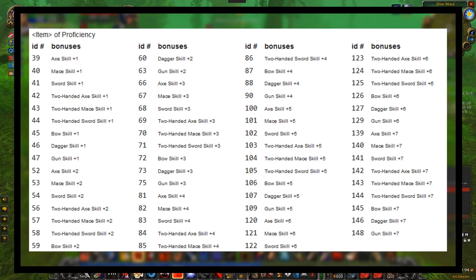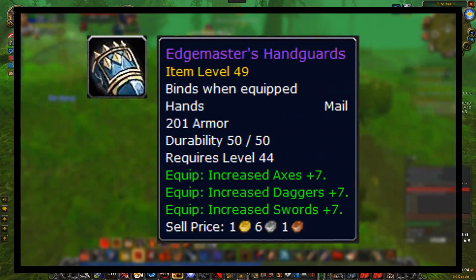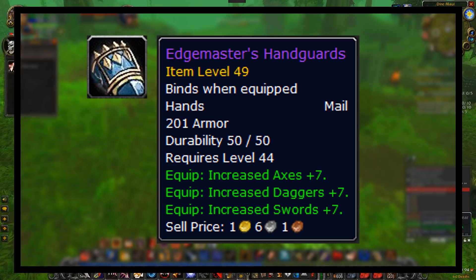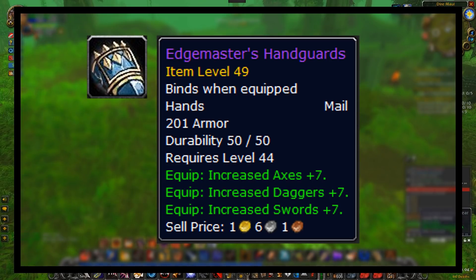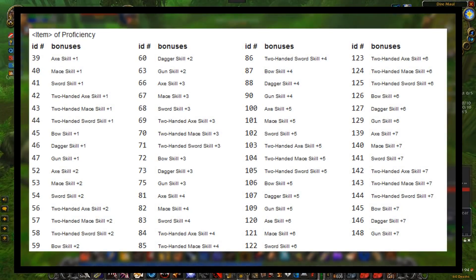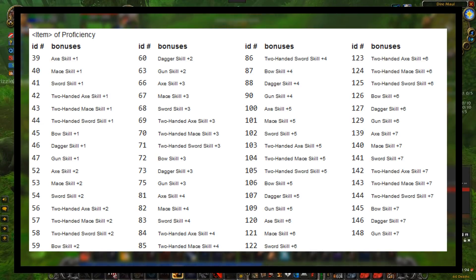These items were never actually added to the game. There was a pair of gloves in vanilla WoW that were incredibly sought after because they gave weapon skills — I think those gloves gave plus seven weapon skills in three different weapons. So if these of proficiency items would have been added, they probably would have been very sought after, which is why they were probably never added. But these items were completely programmed into the game, so you could even create macros that would link to them, despite the fact that none of them actually existed.